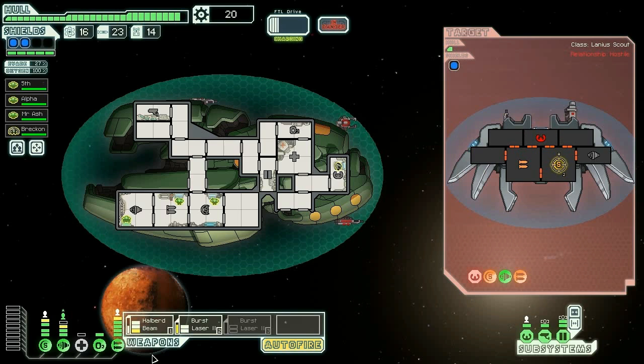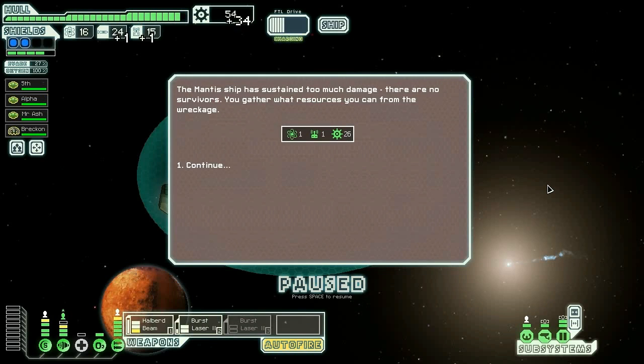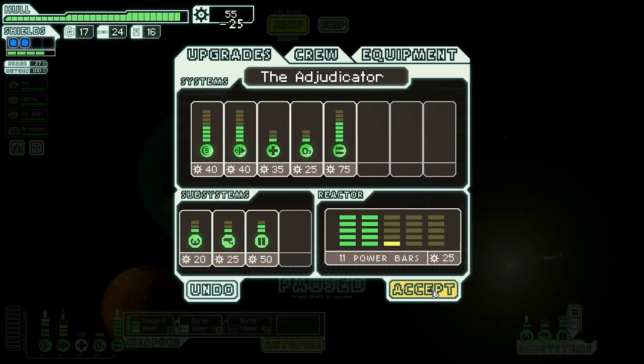What I should do is after that first attack, turn off my halberd and bring up my second burst laser. Contact the mantis and they're like, 'Hey thanks, we didn't expect you to not suck.' Okay, it looks like I can only hit one of these, so let's go and buy the power we need.